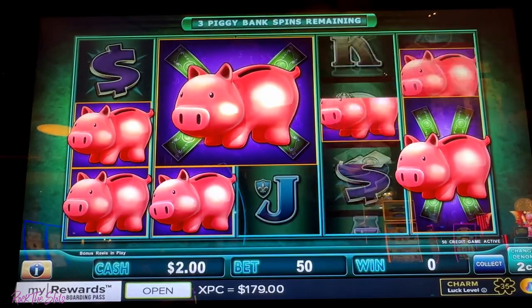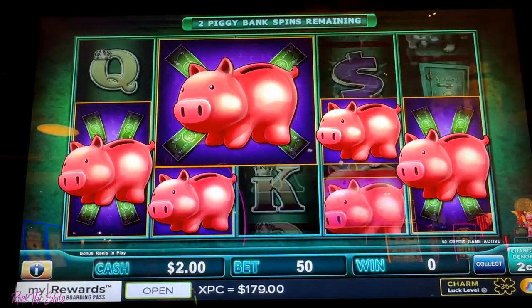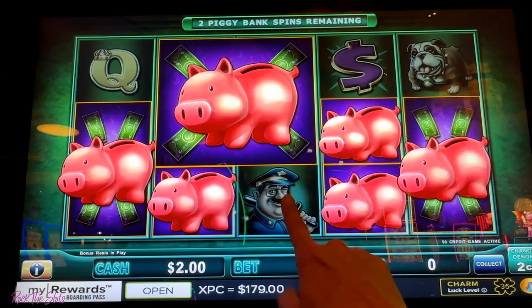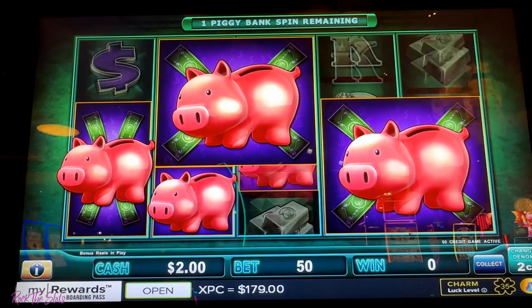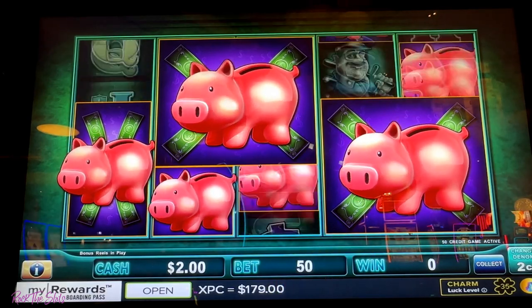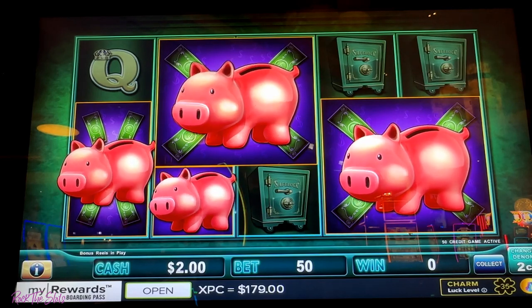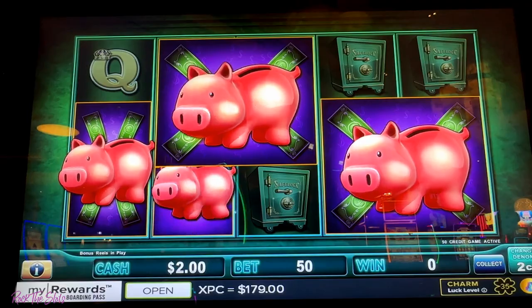Come on, piggies. Oh my gosh, we need these two. Come on, drop. We need two spins to get this one and we have a chance at the major. Come on, drop piggies. We didn't get it. That's okay. We're only six dollars into the free play.